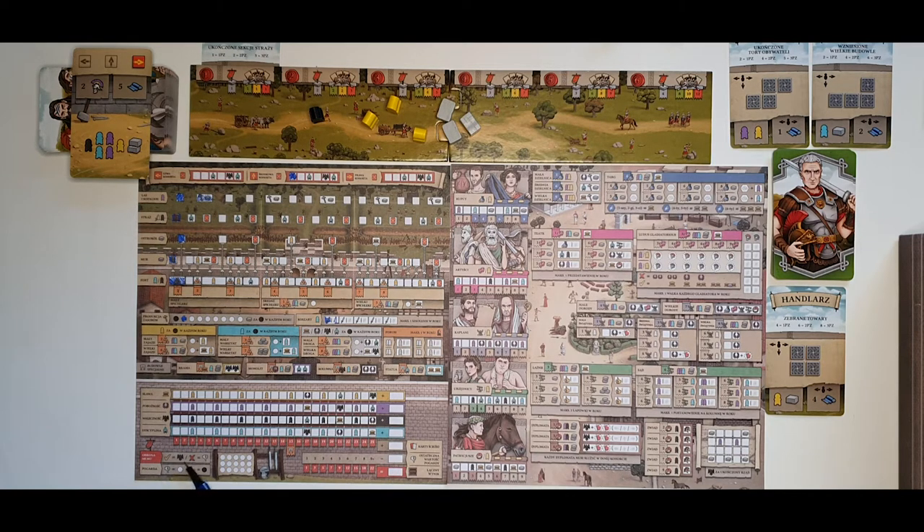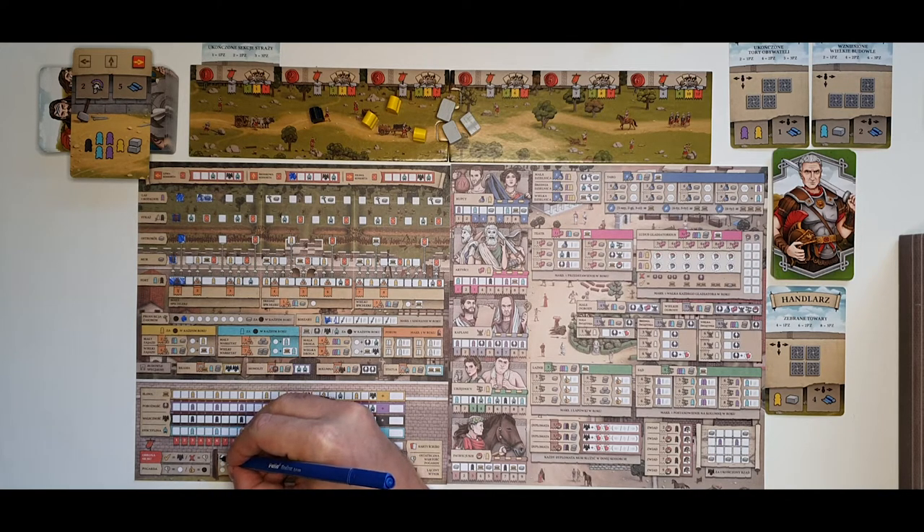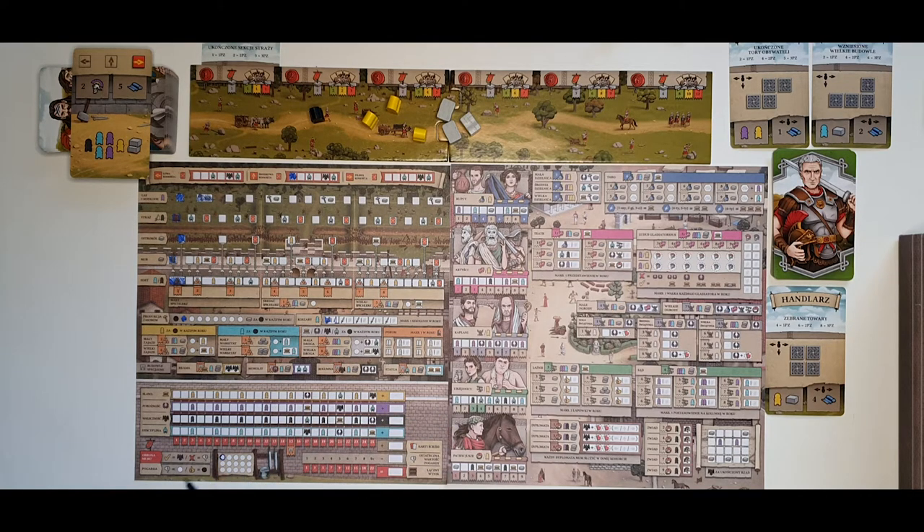At the bottom of the sheet you have disdain. Disdain is marked by circling one of the disdain areas — don't fill it in, just circle it. Circled areas mean you have disdain; if you fill one in, that means you have removed it. This is connected to the wall defense at the end of the year, and there are also areas for scoring victory points at the end of the game.